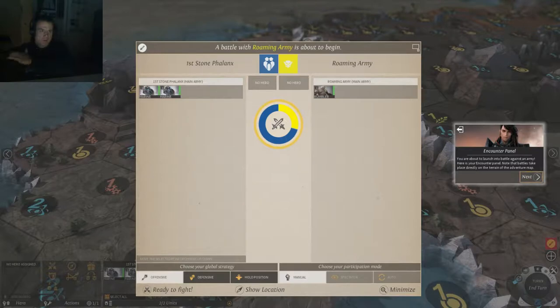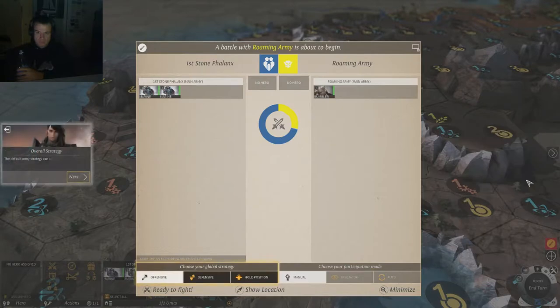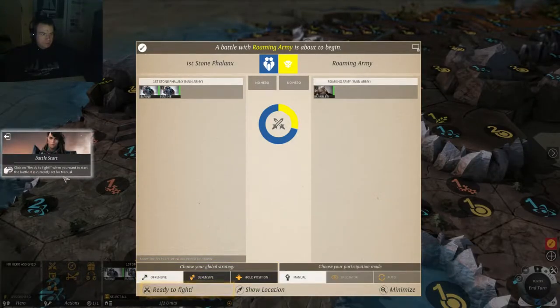Alright, this is a roaming army — one guy. I have two marine units. Choose your global strategy: offensive. I'm going to go manual on this. You're about to launch into a battle against an army. Note the battle takes place directly on the terrain of the adventure map. You can play a simulated battle on auto — unit movements and attacks are handled by the computer — or go manual. I think we will go manual.